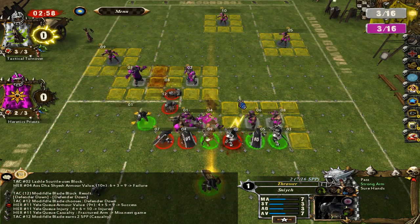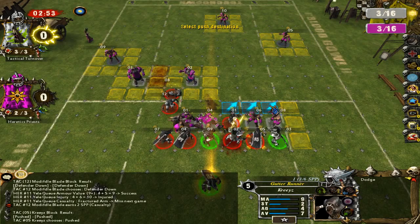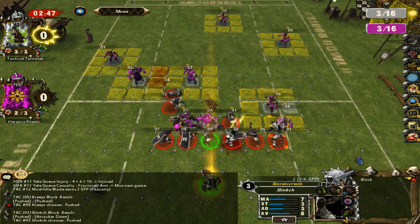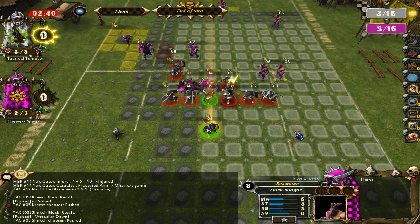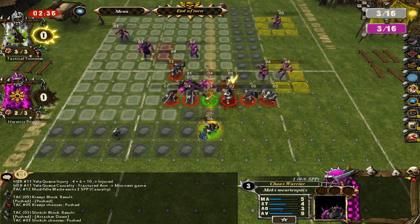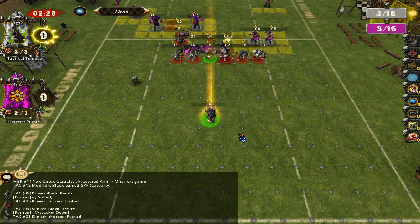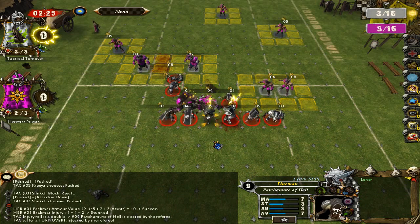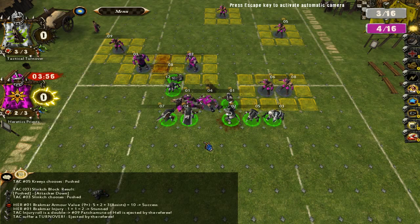I'm going to do that block by assisting with the thrower. I kind of want to protect this gutter runner. I'm starting to leave a lot of openings, so you can actually blitz my player now. I'm going to move this player away for safety and foul the Minotaur again. Now he got ejected. I'm okay with these three fouls — all of them passed armour, they just haven't done an injury. But that's just down to luck; I couldn't have done any more with more assists, so that was the best I could do.